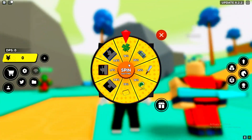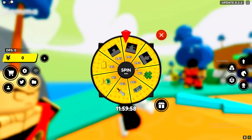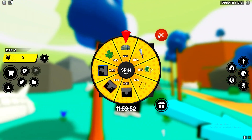On a brand new account, let's get started — we can actually spin a wheel. Let me go ahead and spin it and see what we get. Imagine if we get a fighter, that would actually be insane. But we actually got a yen boost there. It's better than nothing, to be honest.